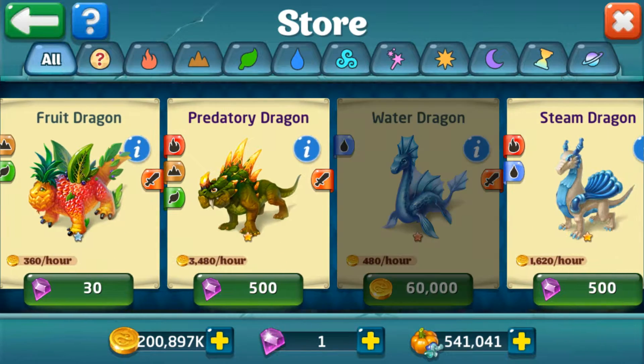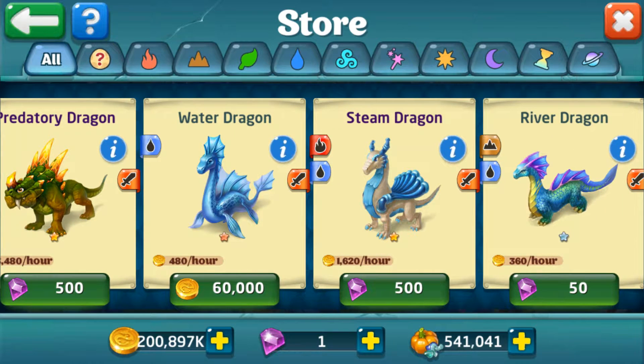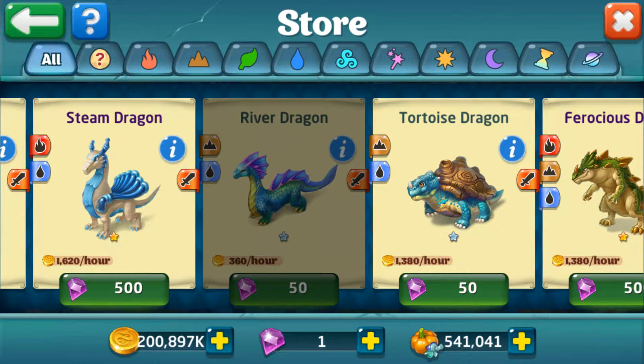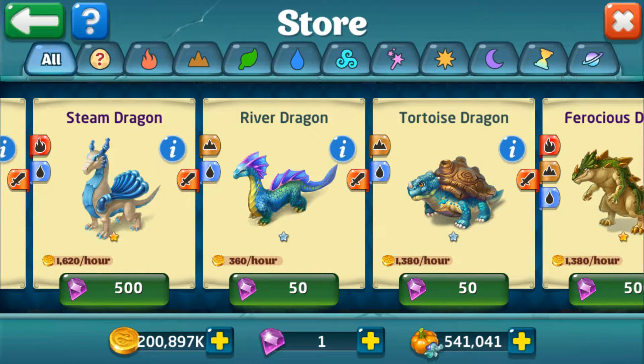If you want to get a steam dragon and you're trying to breed one, you're also most likely going to have a shot at breeding a ferocious dragon, if you chose a lava dragon like I did — because I wanted to go for both of those. So I did a water dragon with my lava dragon and I ended up getting a steam dragon. But you also have a chance at a ferocious dragon; their breeding times are the same but they are obviously different eggs.